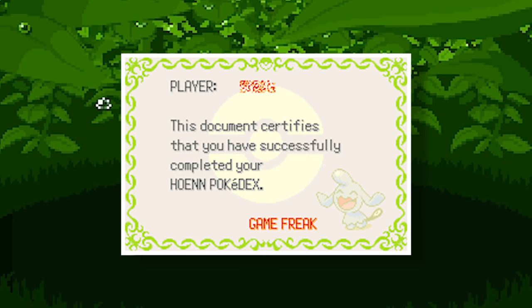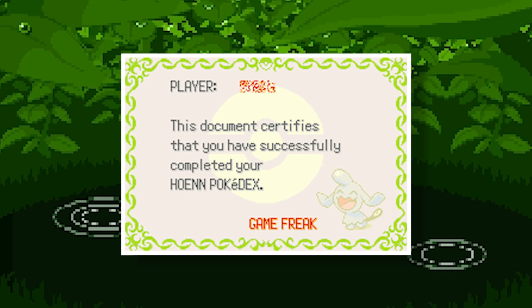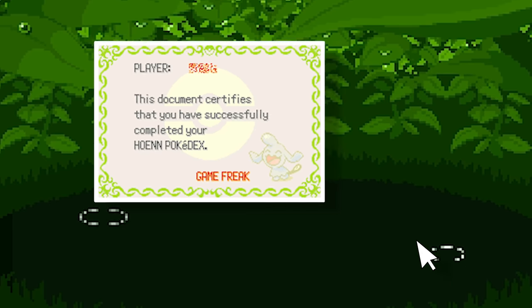The Pokemon Diploma — to get one, you gotta catch 202 Pokemon in the Pokedex, then go talk to the game designer at the hotel in Lilycove City, basically one of the Game Freak devs, and you get yourself a pretty nice little Pokemon Diploma.